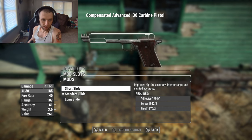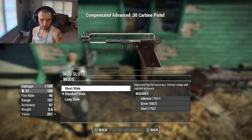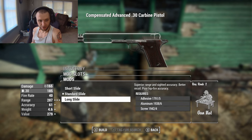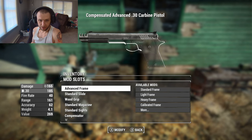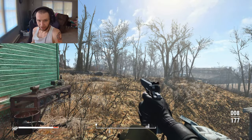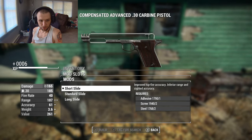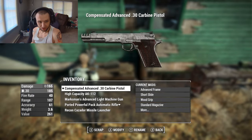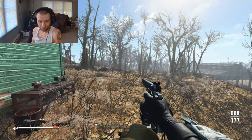165 damage is a lot. We have a short slide which gives improved hip fire accuracy but lowers range. You can also get the long slide which lowers accuracy. So it's kind of a balance - the short slide gives more hip fire accuracy, the long slide gives more range. Let's take a look at both in practice - this is my hip fire right now with the short slide, which is pretty decent.